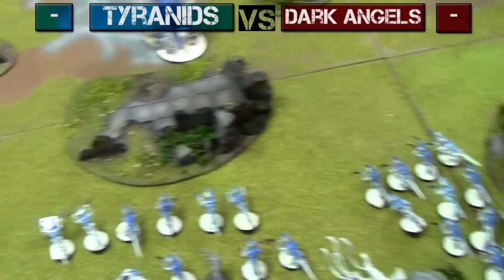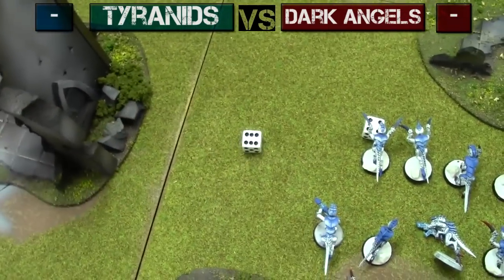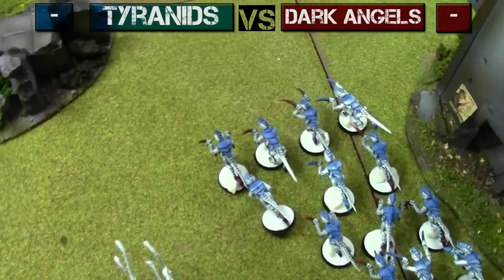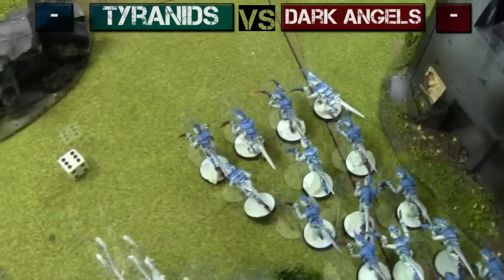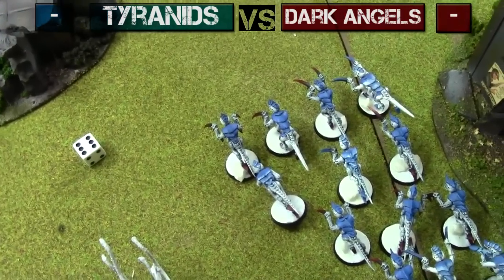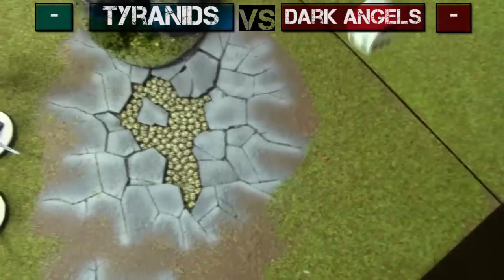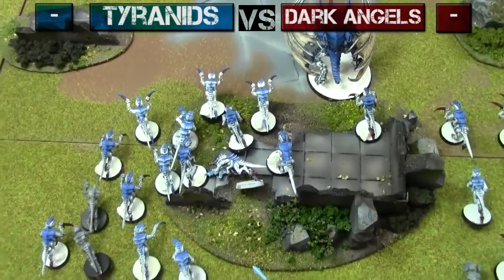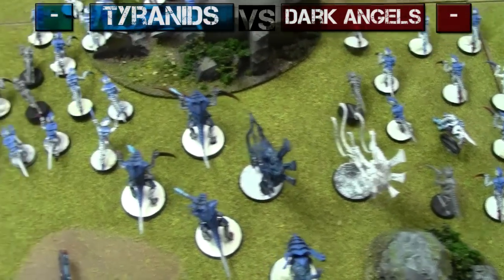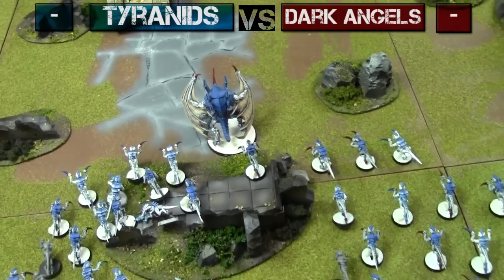Shooting Phase — pretty much no shooting because there's nothing to shoot at, so running. Hormagaunts run six inches, reroll with Fleet — nine inches. Other Hormagaunts run one inch, reroll — nine inches. They get D6 plus three inches because of their Bounding Leap rule. Venomthropes run three inches, Warriors run five inches, Hive Guard run one inch. After Tyranids turn one, some Hormagaunts ran into cover to take advantage of the Venomthrope's Shrouded power. Tyrant moved up, failed some psychic powers, and the Tyranid Prime is on top of the objective guarding it.